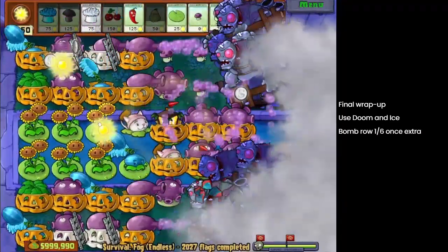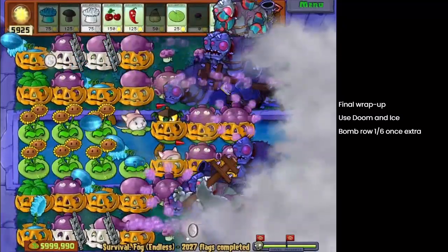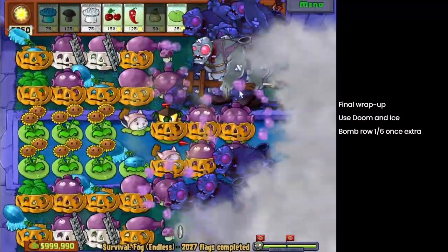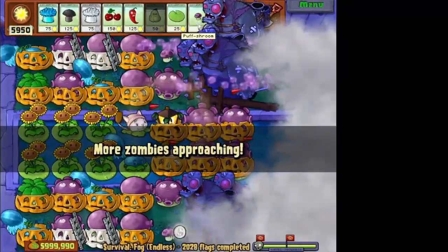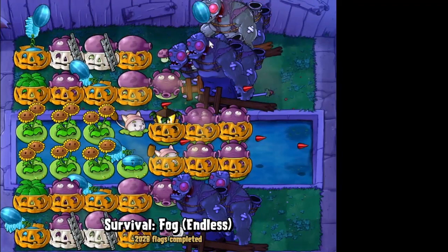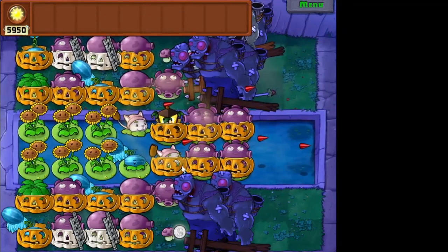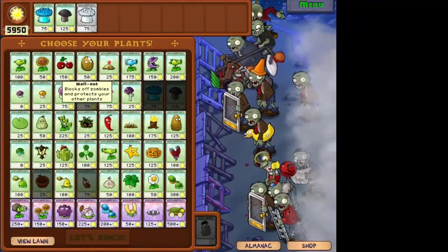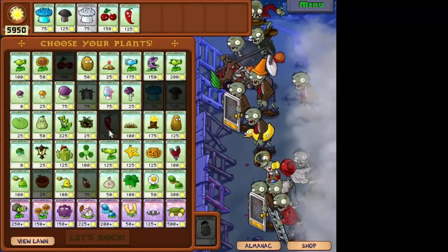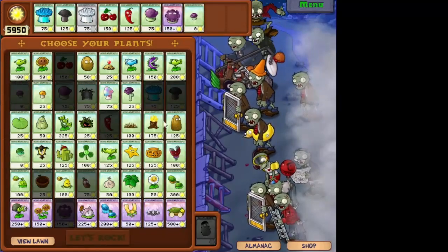For row six, hit it with Cherry Bomb and Doom — they should all die. Just to play safe, you may want to stall one more time, but it's not a must. That squash is about to recharge the next time we need it. Slow tempo is pretty stable — as long as we control everything with Doom, Ice, Doom, that sequence will basically crush every zombie. If not, just add a Cherry-Jalapeno. If not, add a fume-gloom cannon fodder. There are a lot of ways of playing it.